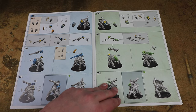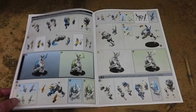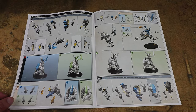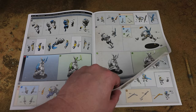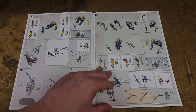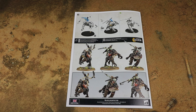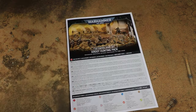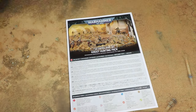The Krootox itself has two different head options, so you can have a couple of these and they'll look a little bit different. With multiple head options per build and different fins, a unit of three of them would all look different. The Krootox Rampagers also have some variation in the head - though the pose is the same, a squad of six would all look different. We'll go through the bases and remaining components once we've built the models.